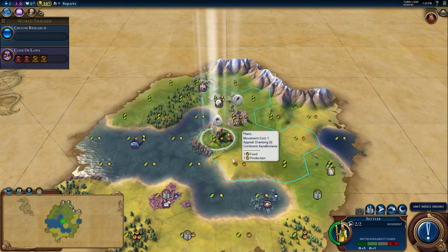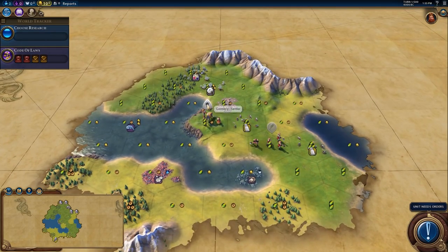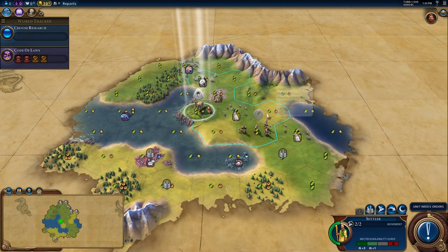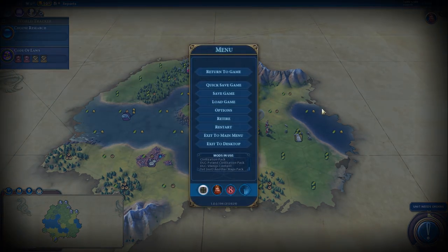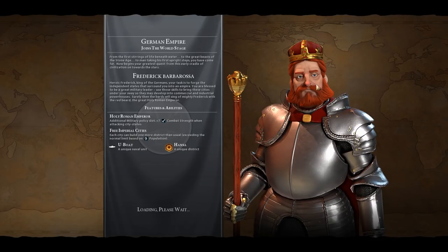I feel like I can't settle on the hill. We also have no rivers which makes our Hansa diamonds weaker. This is actually a really awkward start. I don't normally do this, but that was just so terrible a start that I felt like I had to re-roll that.